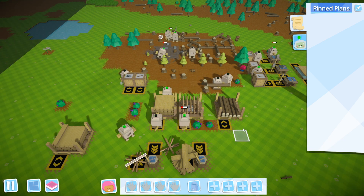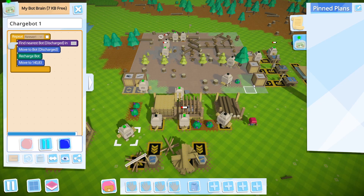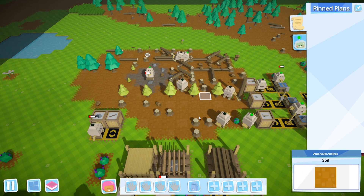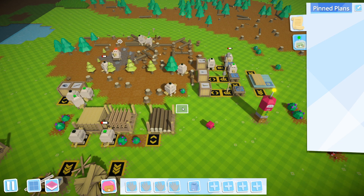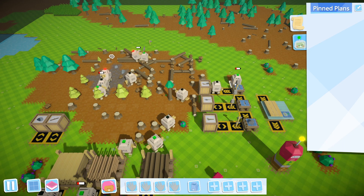Now that should go. That should charge things. So this area is covered for recharging. Which means, hopefully, these two bots will charge each other and handle all of the other uncharged bots. I guess except for whatever one's in this area, but this'll be fine.